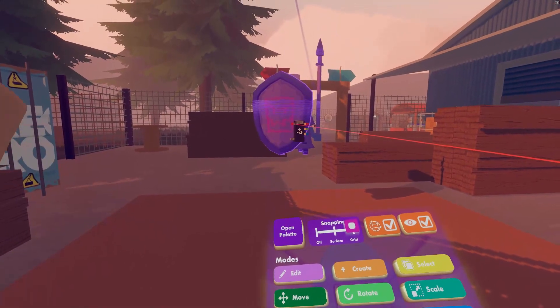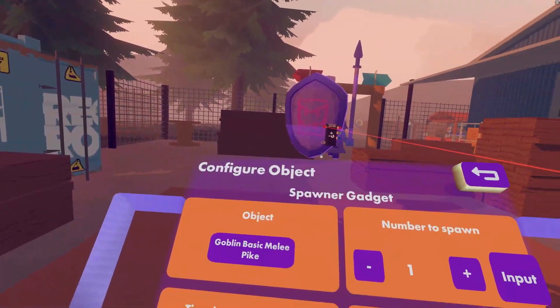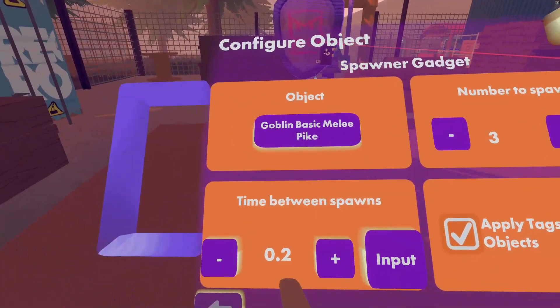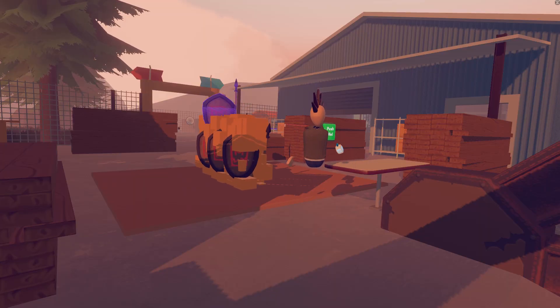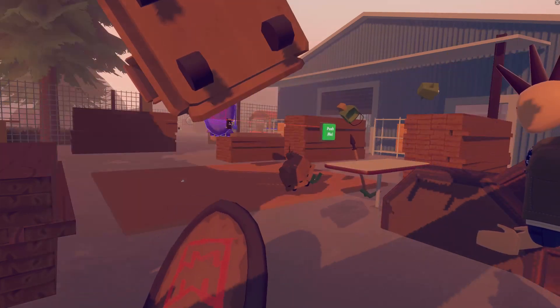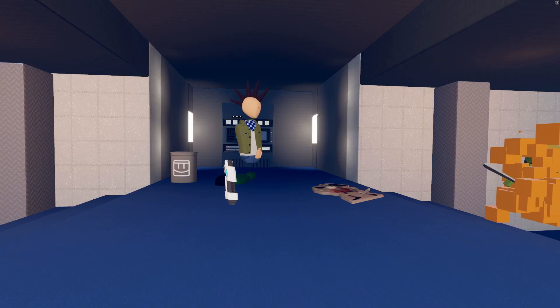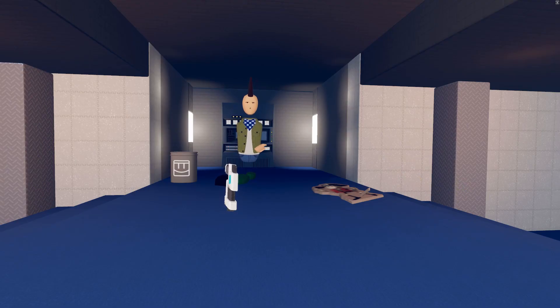Back to configuring the spawner. Spawners don't need to do only one enemy at a time — they can spawn entire waves of enemies. To spawn a wave just increase the number to spawn setting. The spawner needs a little bit of time between spawning each enemy and you can adjust that, but the minimum is two tenths of a second. The maximum number of AI that can be spawned in a room at the same time is 10.